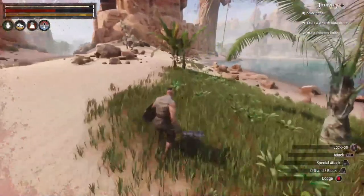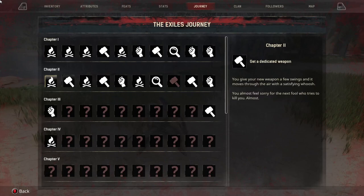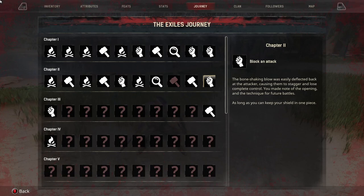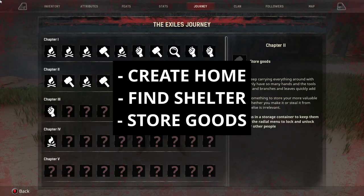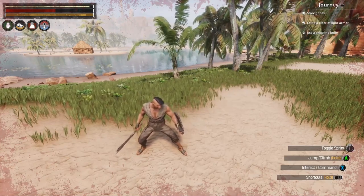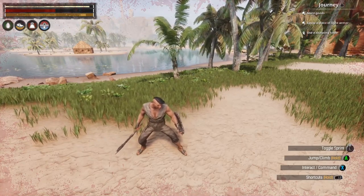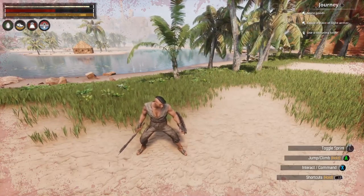That's how you finish the two Chapter 2 journey quests: perform a heavy finisher with a weapon and block an attack. The next video I'm going to make will cover create a home, find shelter, and store some goods to finish off Chapter 2. If you like this content go ahead and subscribe, and stay tuned to see how to build a house like the one in the back.